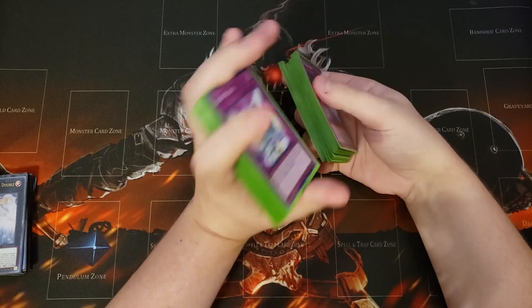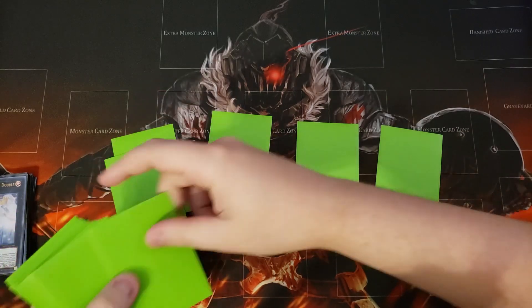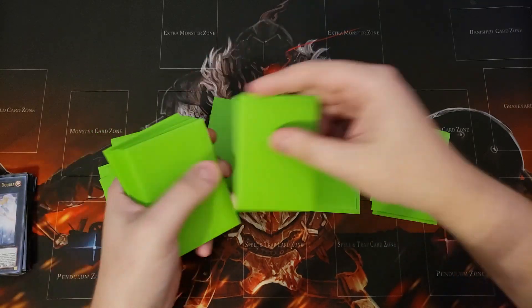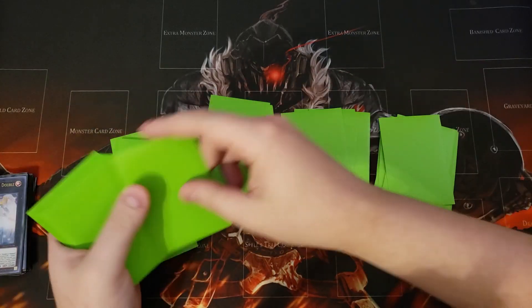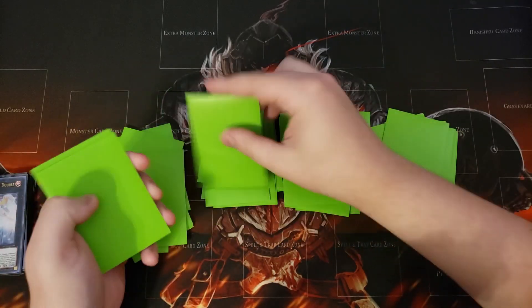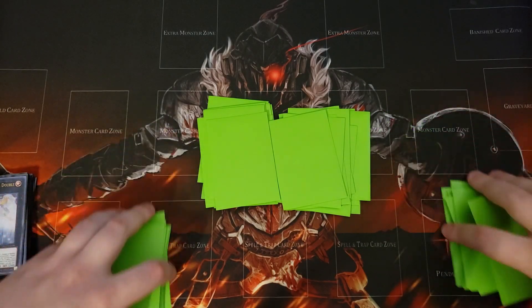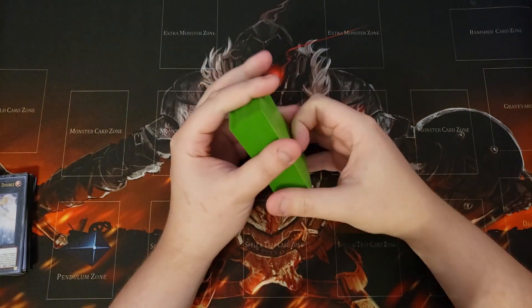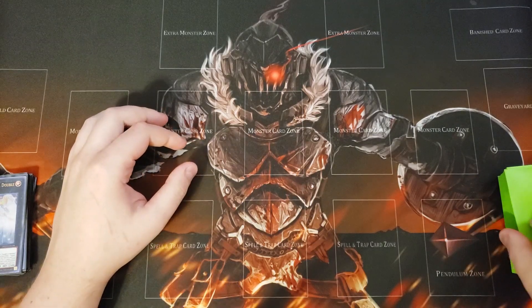We're going to shuffle the deck up and do a quick pile shuffle. The deck profile is down in the description below. Goblins are such an interesting archetype — I basically focused this one around using the goblins that switch themselves into defense position. I considered scrounging goblin with moon mirror shield, but it felt too situational and didn't make the final cut.